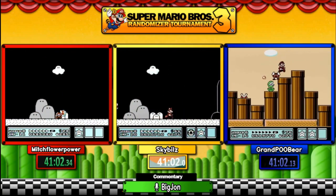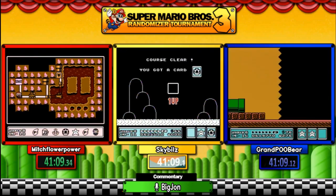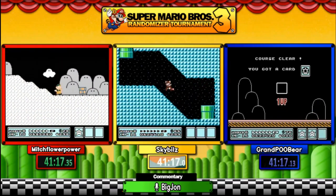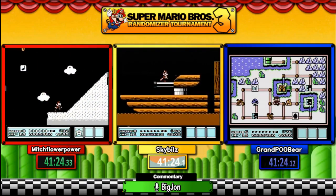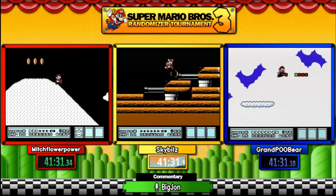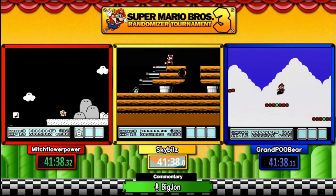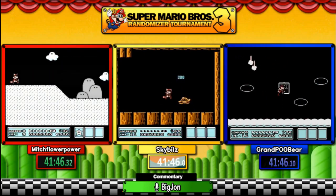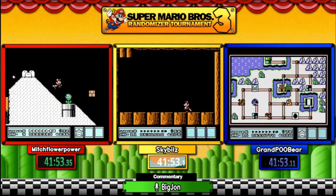Mitch takes damage — the baby Cheap Cheap takes out Mitch. Even if you are a world record holder, because enemies are randomized you don't know what will appear. He got hit by the mini Bertha that swims back and forth, and Sky is taking a bigger lead now. That was too good — and another damage for Mitch! Note: those tank levels are required to play; you cannot cloud over them. You don't know what stage you're going to play when choosing, but you cannot skip them.